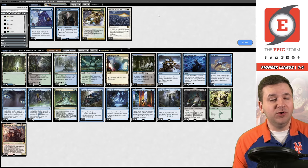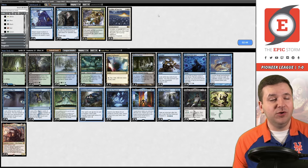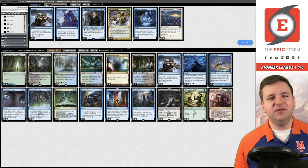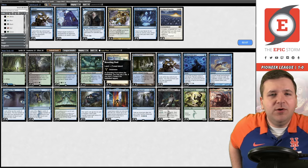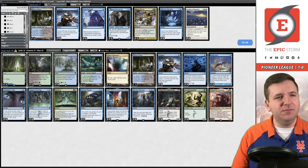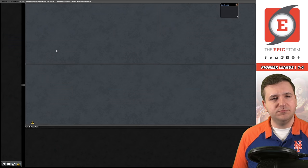Otawara has gotten us twice so far — that's a bummer. Boarding in Swan Song and Mystical Dispute. I could bring in Abrupt Decay — I don't know how good it is but it does get rid of Ascendancy and Chained to the Rocks, which seems interesting. Get rid of the Solve the Equations. Could also do Stern Dismissal instead of Consider — would I rather have Abrupt Decay in my deck or Consider?